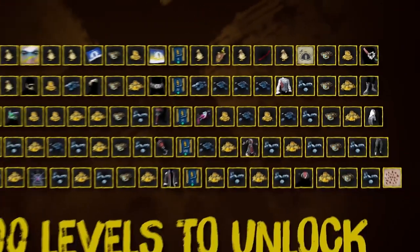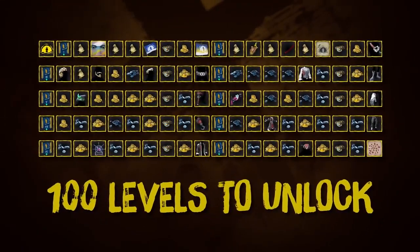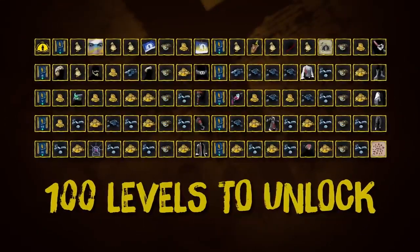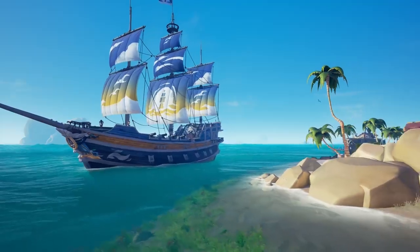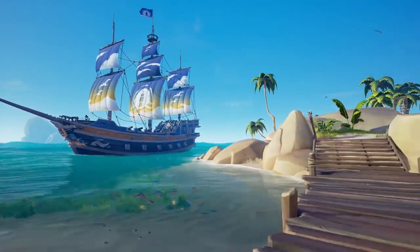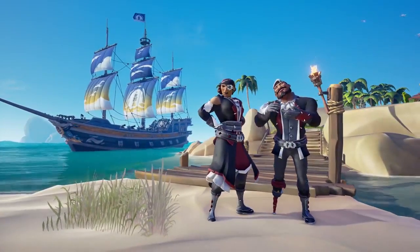And as well as new threats to fend off, Season 3 brings new trials and another 100 levels of captivating rewards to strive for, which are free to all players. This includes the Blue Horizon ship parts and the Daring Deceiver clothing set.